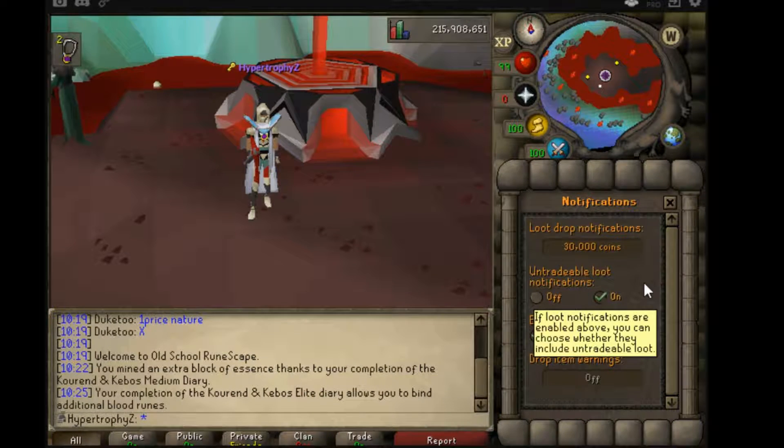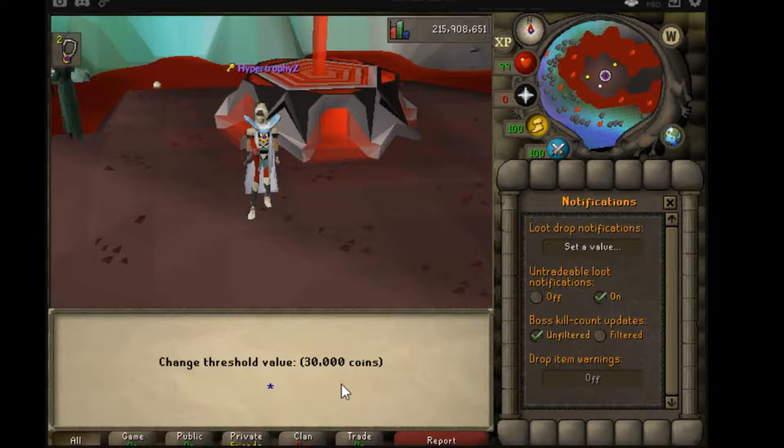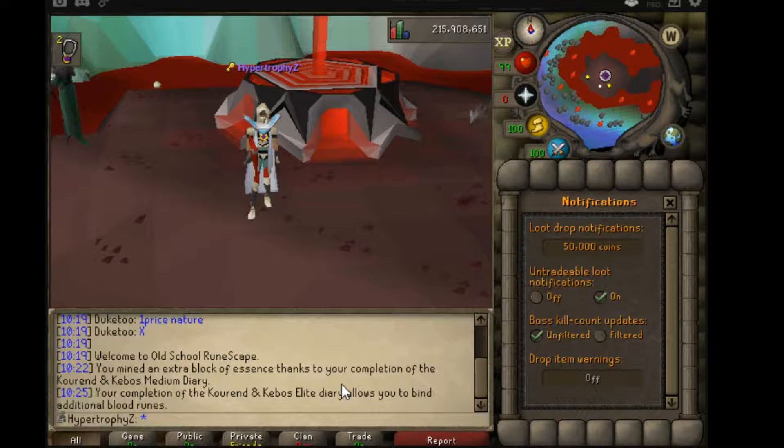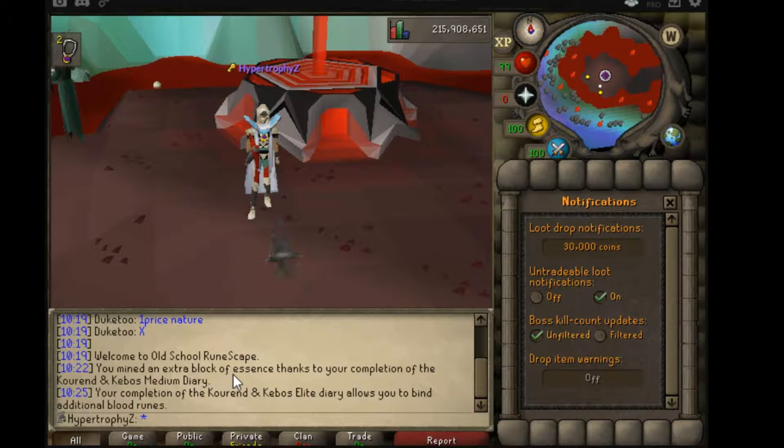That'll take you to the final screen. Now, I already have mine set to 30,000 coins, so for me I would have to right-click, change, and then I could change it to, say, 50k. It'll filter out everything between pretty much rune chain bodies and dragon items, like dragon midelms and stuff like that. I have mine set to 30,000 because that lets me get a notification when I get dragon chains and everything above that.